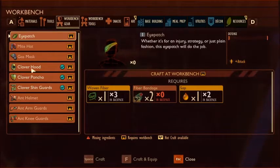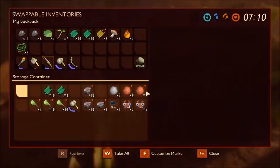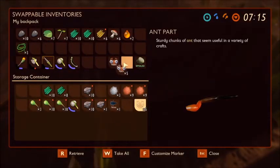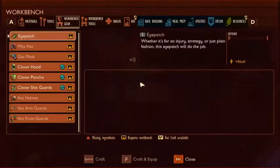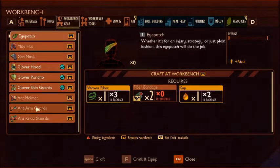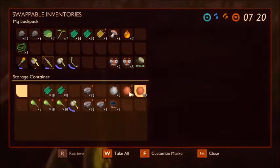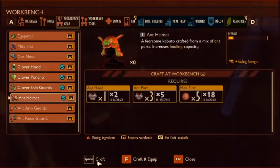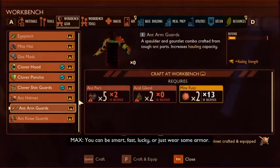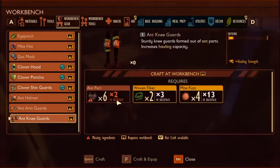We can use the workbench - we can make clover hood, poncho, shin guards. I think what we actually want to do is grab the ant pieces though. I suspect the ant pieces will be better for armor. I don't know if the heads do anything - maybe they count as ant pieces. Ant helmet - we need mite fuzz as well. Let's get the mite fuzz. We've got quite a bit of that. Ant helmet - we can craft one of those. Craft and equip. Ant arm guards - we have no acid glands. And ant knee guards - we don't have enough ant parts.